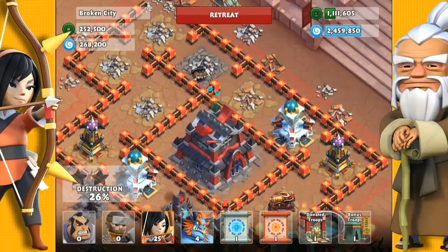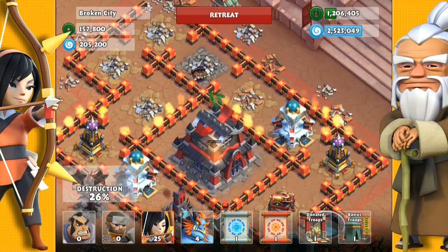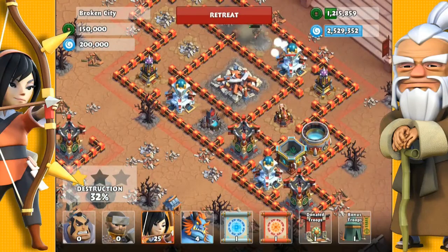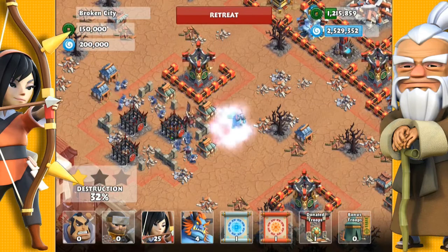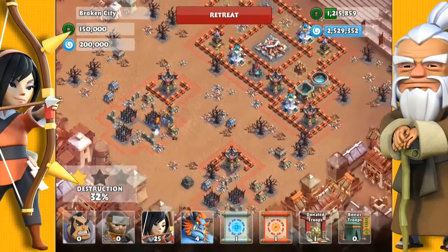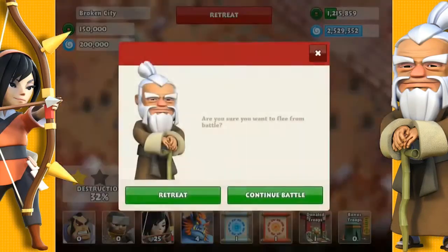I'll show you why you don't want to attack those cages. If you try and attack down here, you'll summon a whole lot of Samurai. There's an Oni and I think a Commander as well. Likewise in the bottom corner too, so breaking those troops open doesn't really help you.